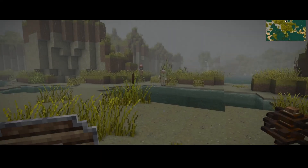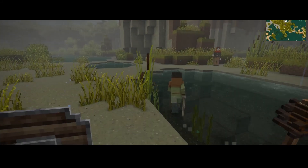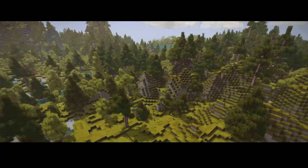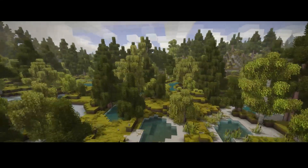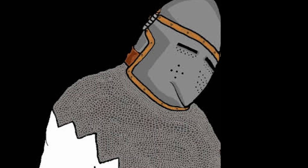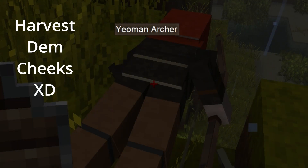Now onto Yeoman Archers. These guys are very deadly as well. They have extremely powerful ranged attacks and can end your life in a heartbeat. They can be found in the thick and regular forest types around the map. They can easily ambush you because of how thick the vegetation is, so be mindful when you're taking a stroll through the woods. When slain, they drop a variety of items including gears, copper arrows, and different types of food. When harvested with a knife, you get a severed head and linens.